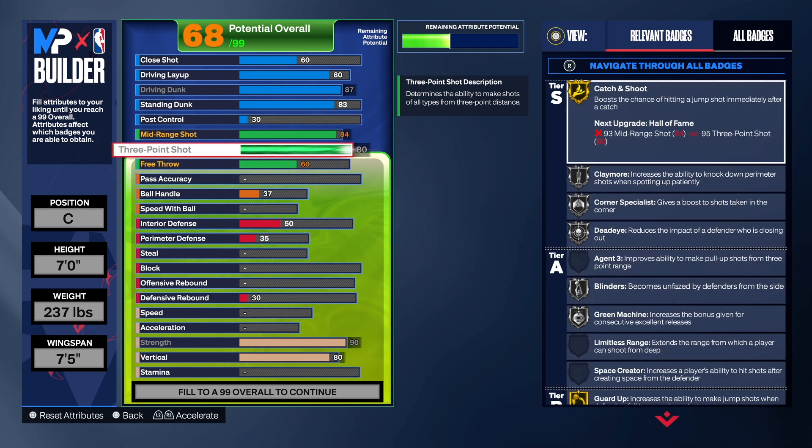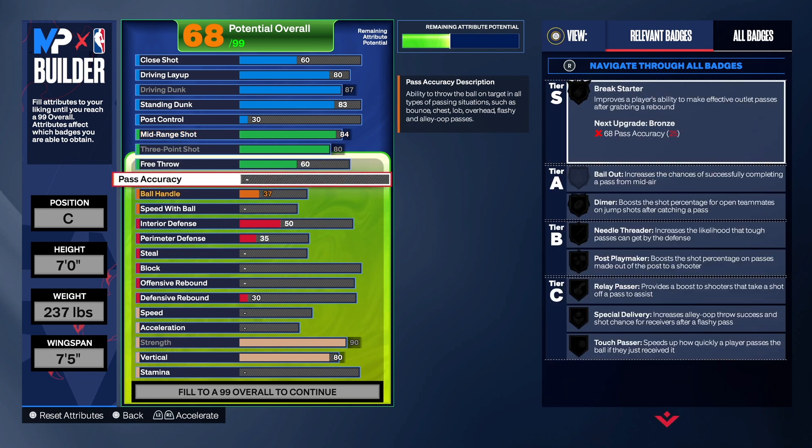An 83 three-point shot is pretty good. Free throws are at 60 — take it up or down, whatever you want. With catch and shoot on gold, it's a perfect badge for a build like this since you may be sitting in the corner or on the wing a lot. You also get claymore, catch and shoot, and corner specialist. Now before we move on — go hit the like button, subscribe, share, and let the video play to the end so it gets recommended.